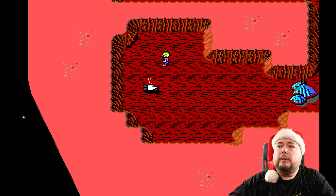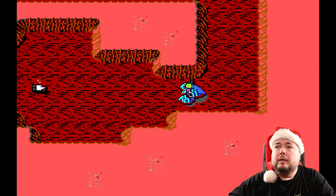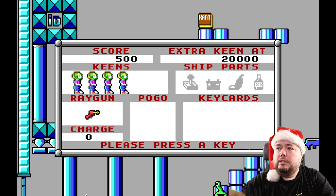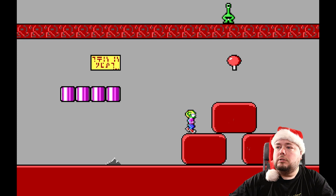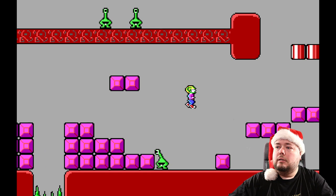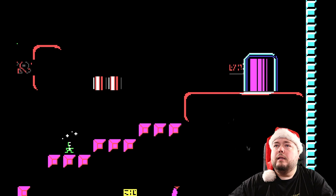So Commander Keen is stranded on this planet. This is his spaceship, and it's missing four parts to move on. This is the world where you walk around and select levels, and this is an example of a level. At first you have a gun but no charges, and you don't have a pogo stick, which you get later, so you can only jump normally. Most levels you need to shoot and use the pogo stick to get through.